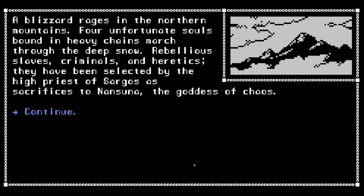A blizzard rages in the northern mountains. Four unfortunate souls bound in heavy chains march through the deep snow — rebellious slaves, criminals, and heretics. They have been selected by the high priest of Sargos as sacrifices to Nansuna, the goddess of chaos.